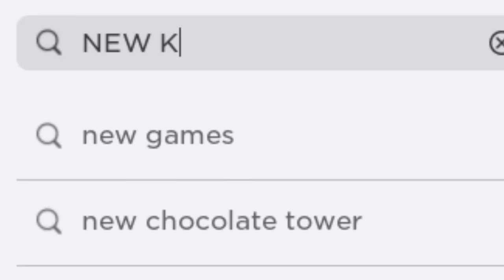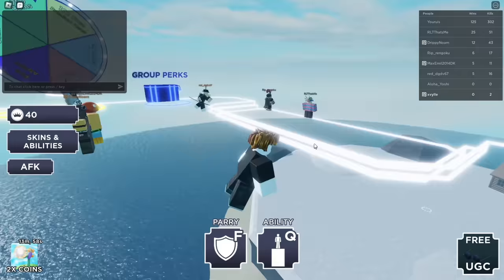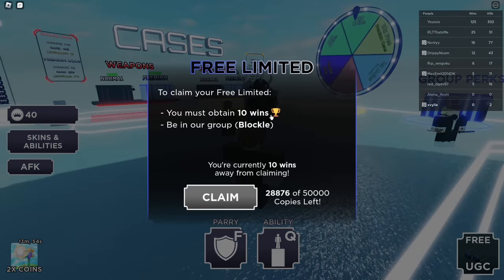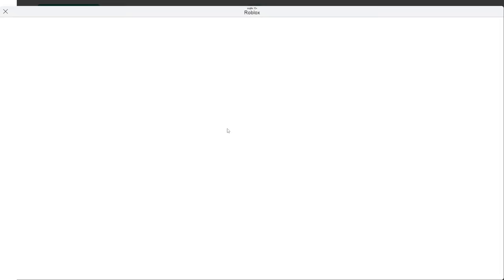Next, search this game. This game has a UGC with loads of stock. To get it, you need to win 10 games and join the Blockle group. You can find it here. I have already joined it, but it's there for the taking.